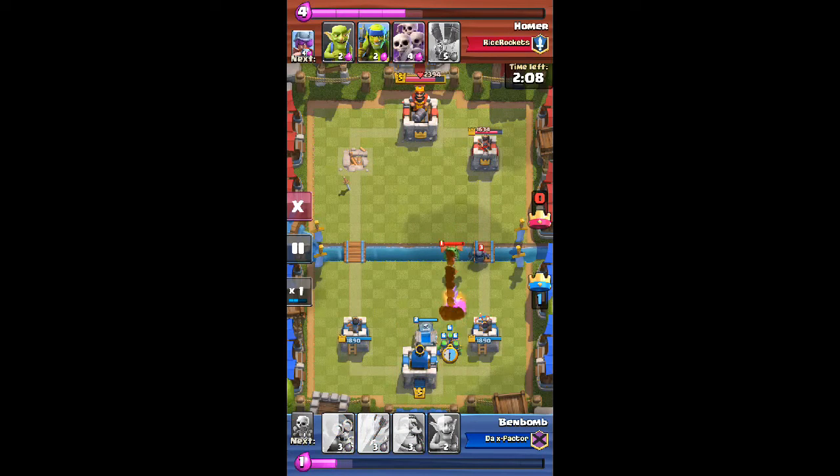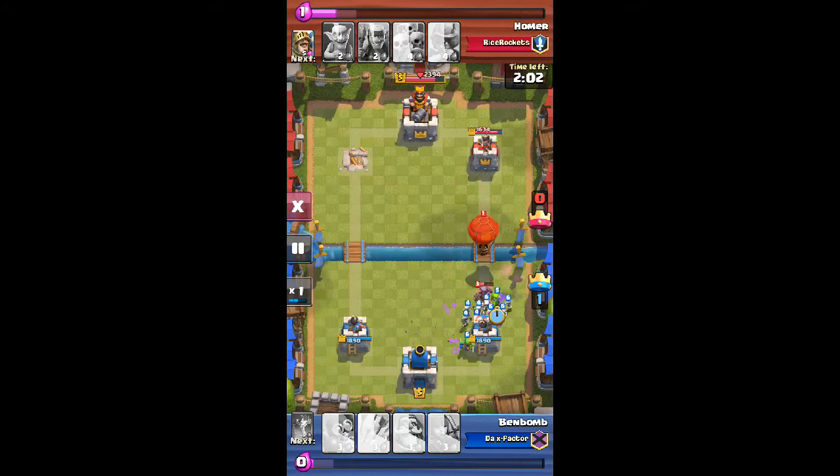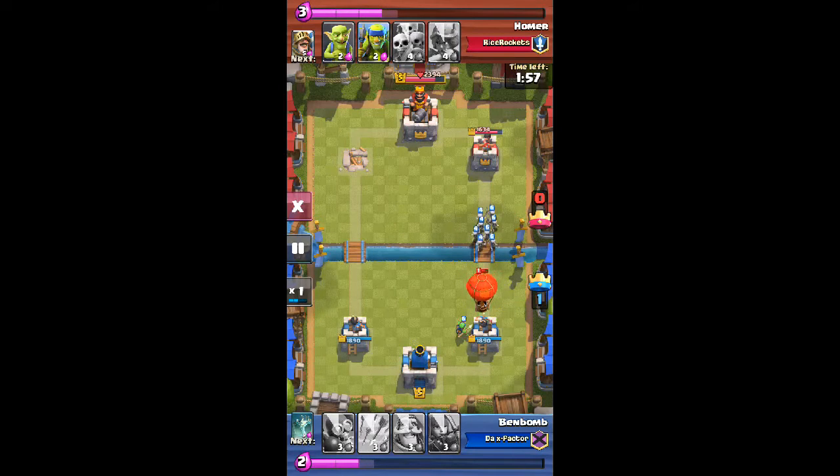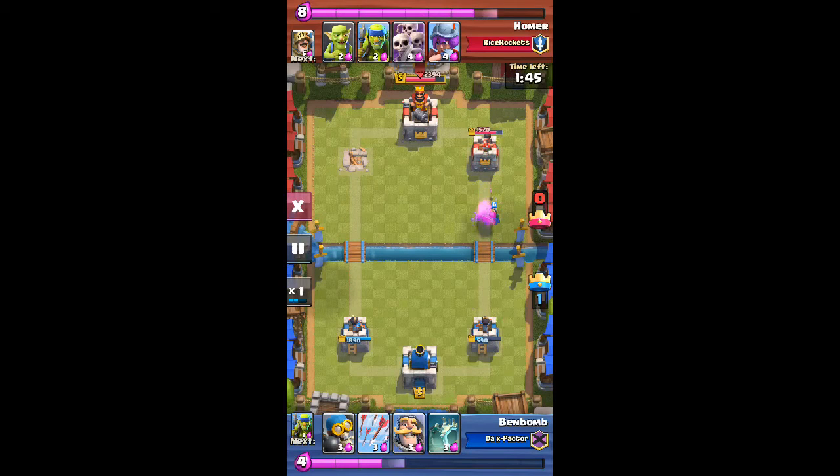The right lane tower just got destroyed. Look how fast that dragon went down, and the pekka goes down equally fast. The problem was a balloon — look at how much damage it did, taking the tower down to 590 health. Those archers did some cheap shots, bringing it from 1634 all the way down to 1442.